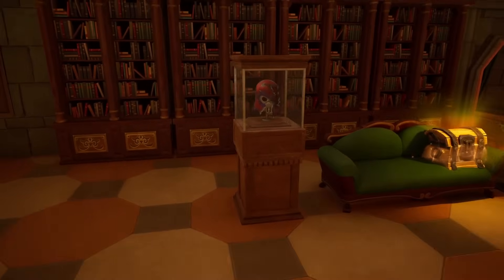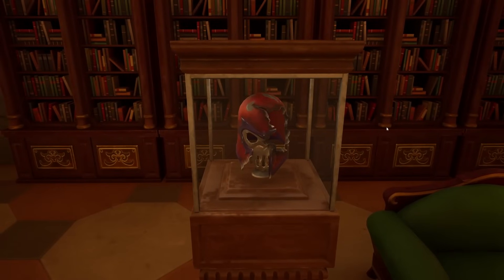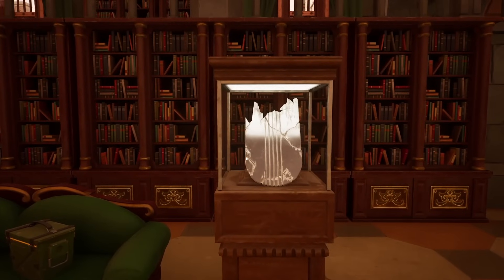Now right here, this is the one I was able to spot out instantly — this is Magneto's head. You see right here? He just ripped it open and did whatever to Magneto. And I have Silver Surfer, the Herald of Galactus — he literally just broke his board in half, just shattered it.